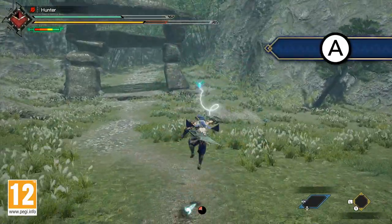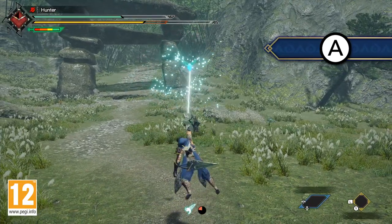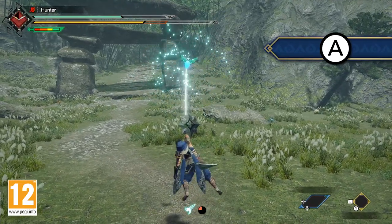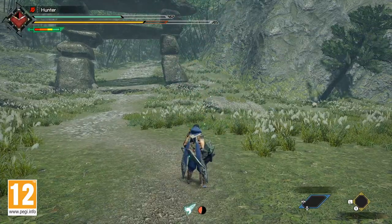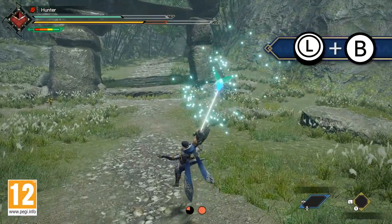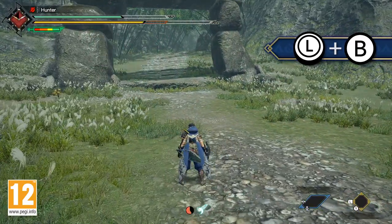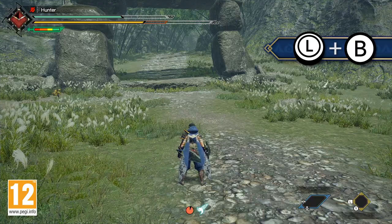Pressing A whilst airborne will cause you to halt momentum and utilise a Wirebug to hang in the air. From here you can evade in a chosen direction by tilting the left stick and pressing B. This is an excellent manoeuvre for repositioning, recovering stamina and taking evasive action.